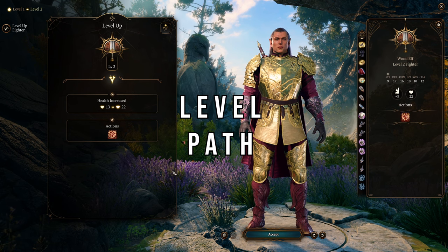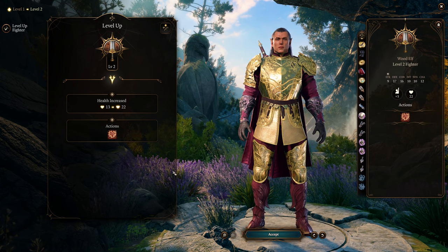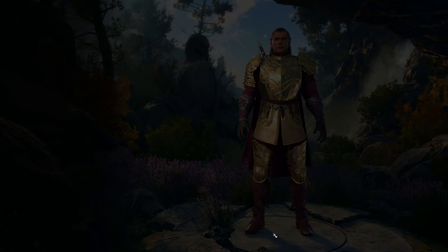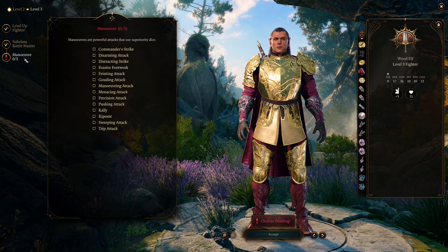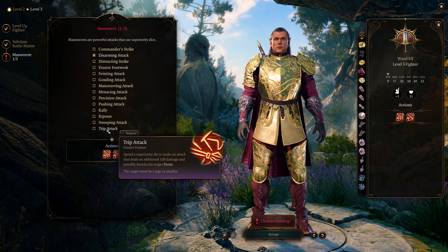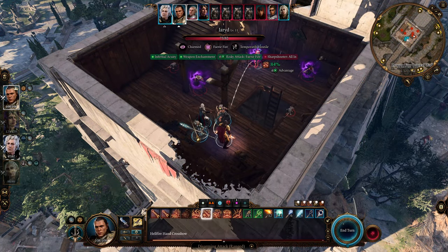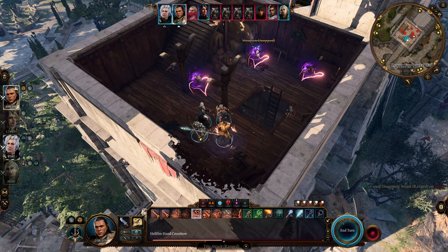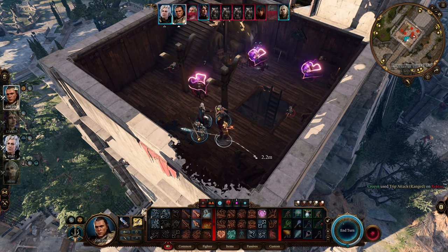Now let's focus on our level path going all the way up to level 12. The level path is pretty simple at least early on — all we're going to do is go five straight levels into fighter in order to get the extra attack. Once you hit level three this is when you select the subclass. We are going to go with battle master, and that way we get three maneuvers at level three. I like to go for disarming attack, trip attack, and riposte. This gives you the ability to disarm enemies, knock them prone, and whenever they attack you, you can counter that with a riposte. Those are pretty nice to have especially this early in the game at level three.